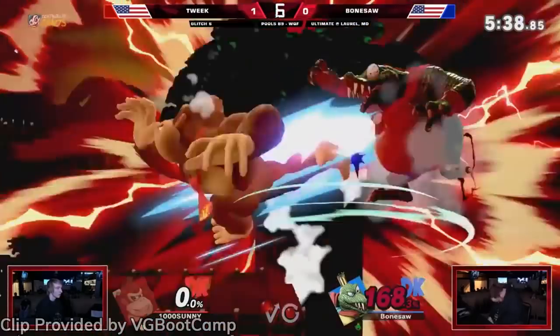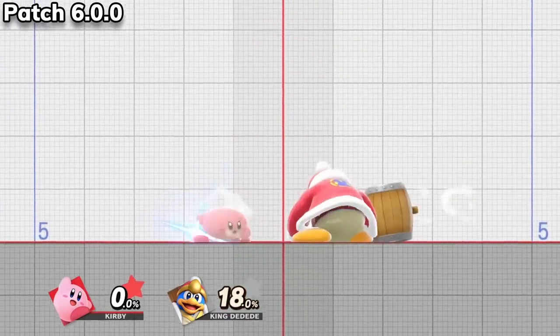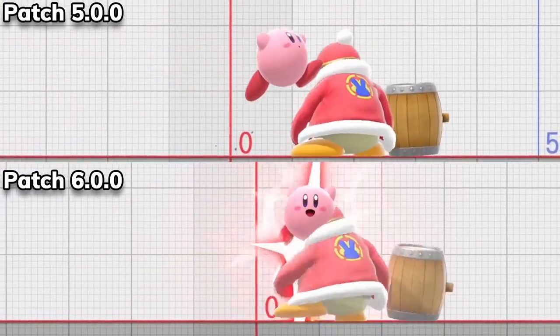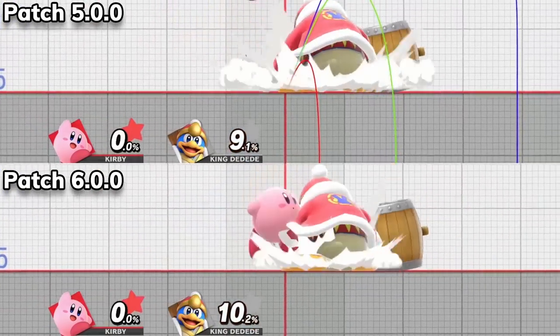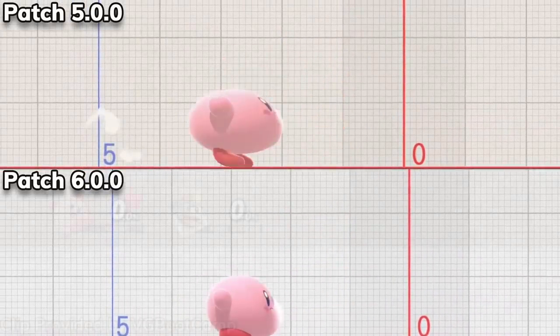Kirby is the next character who got a round of buffs this patch. Kirby's Jab 1 now comes out faster. Kirby's up smash's low damage range now launches enemies further. Kirby's nair now comes out sooner, and its high damage range knocks characters back even further. His up air comes out sooner, does more damage, and does more knockback. And lastly, Kirby's inhale starts quicker, and it's harder for opponents to disrupt.